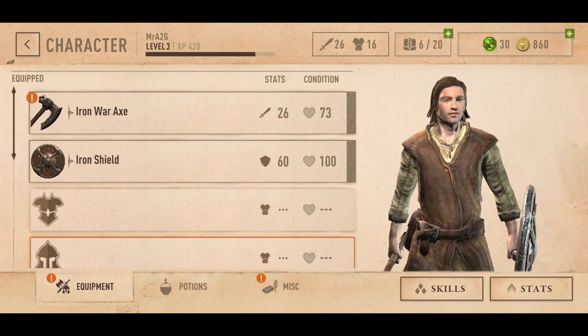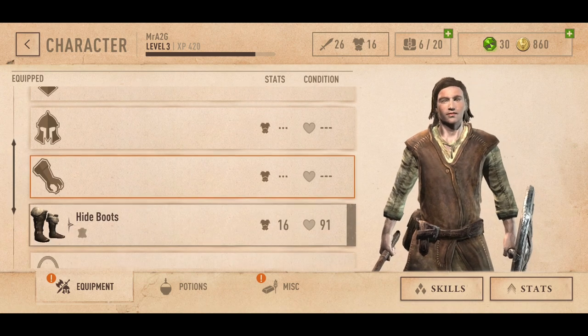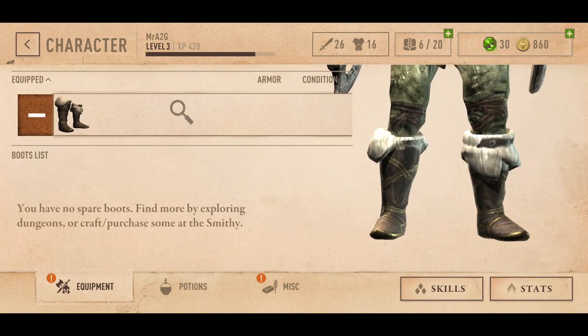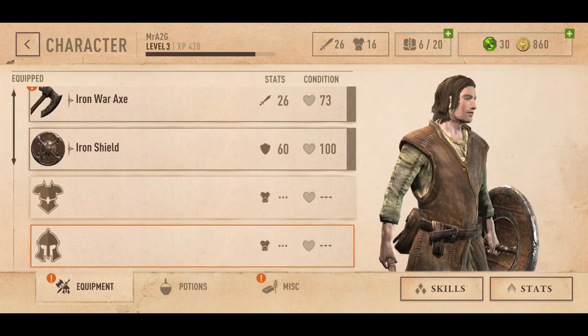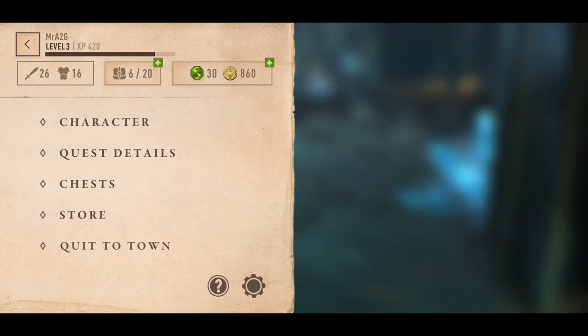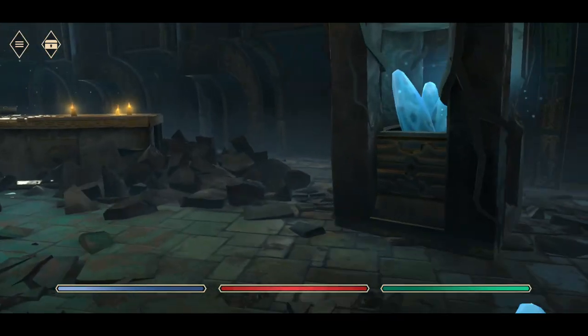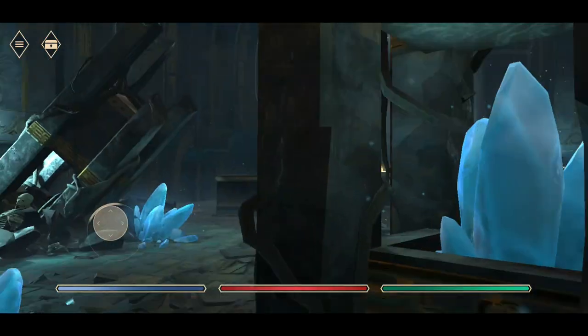Let's check our character — I think we should be okay with the weapons we've got at the moment. Hide boots — oh no, they're already equipped. We don't have any other armor, but that's fine. Let's jump in and see what type of adventure this holds.